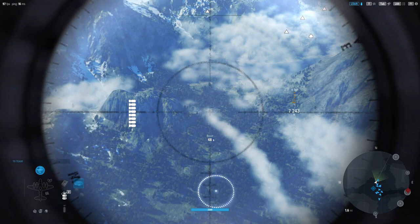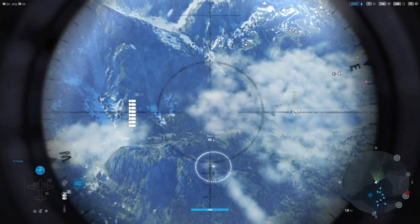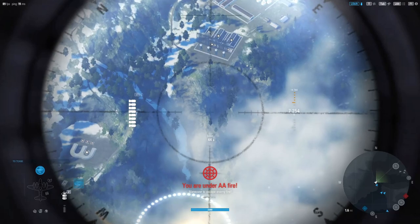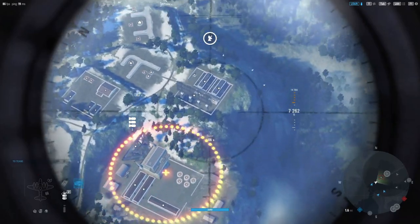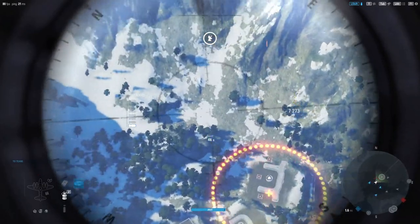Now this aircraft has a larger payload of eight bombs, however these are only going to be FAB 500s so they're going to be less damage, a little bit smaller blast radius, but can be just as effective. I'm actually going to drop two for each one of these, three for the center, and then two here, and for good measure we'll just drop one right here.